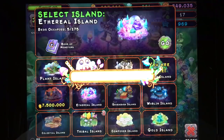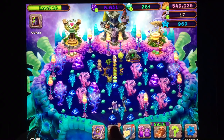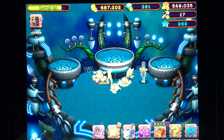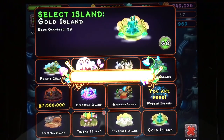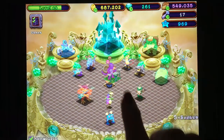Map, Ethereal Island — nothing going on here, nothing to collect anyway. Woblin Island — nothing going on here. Let's go to Gold Island and place Shellbeat. Place Shellbeat.